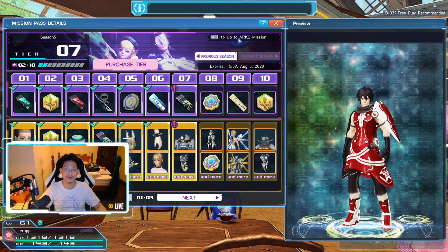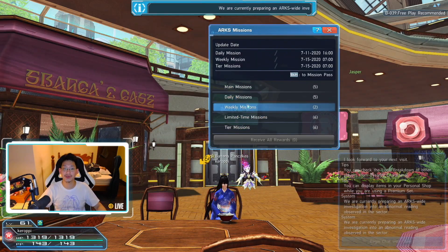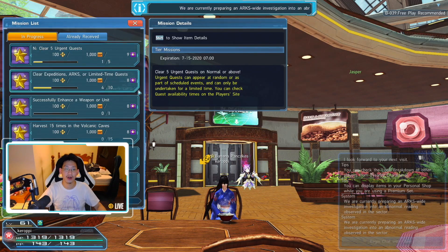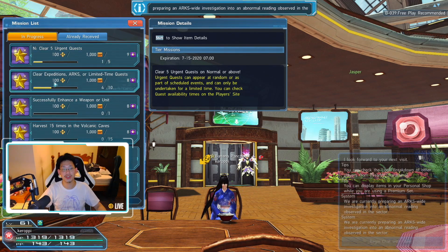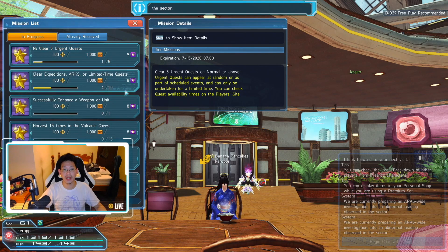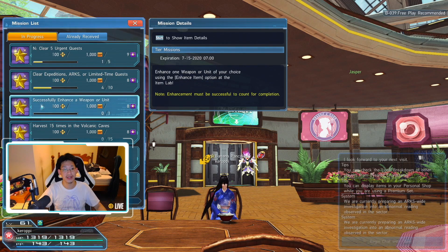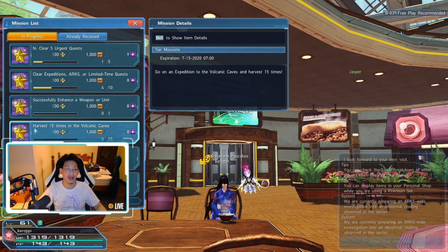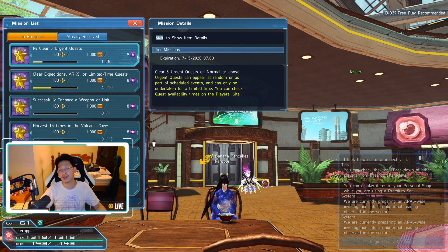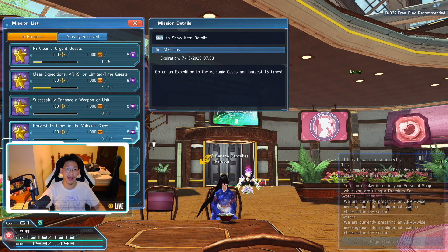Press Shift to go back to the ARCS missions. In ARCS missions you've got main missions, daily missions, weekly missions, limited time, and tier missions. The ones you want to complete are tier missions. When you complete these tier missions you will progress through your Mission Pass. For example, Tier 9 and Tier 8 tasks include: clear Expedition ARCS or limited time quests successfully, enhance a weapon or unit, harvest 15 times in a volcanic cave, and so forth.